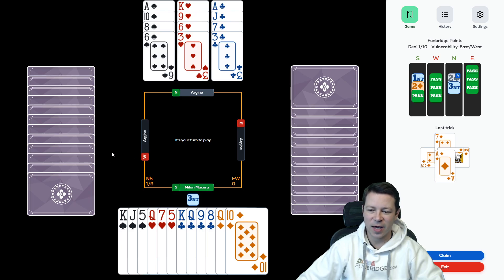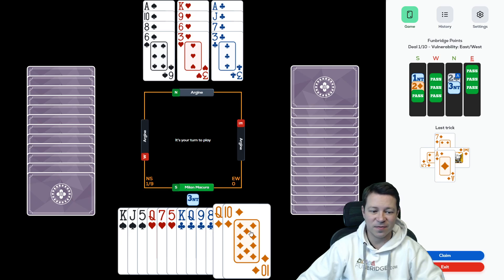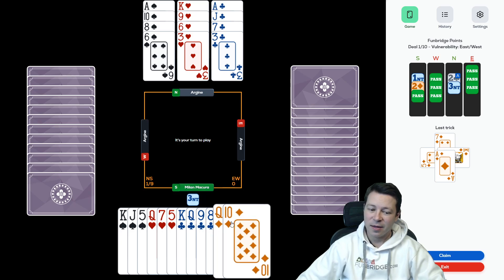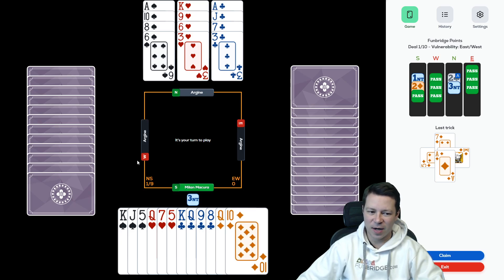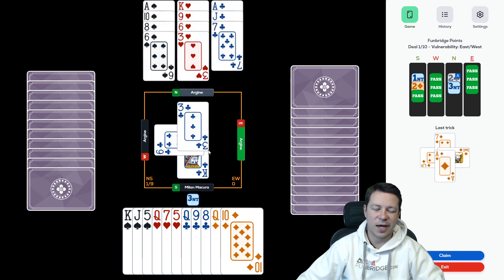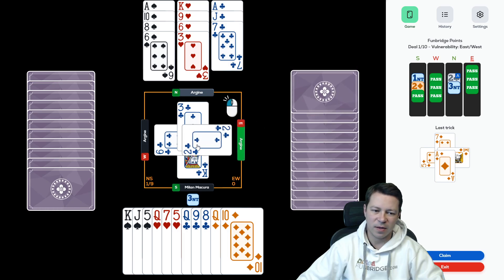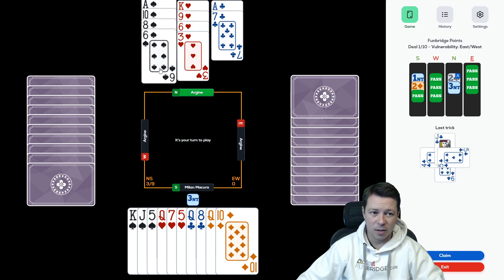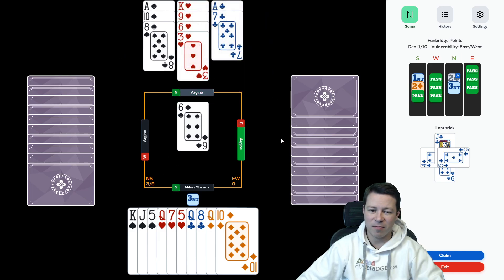If I lose the trick to West, it's okay because he cannot play the diamond — otherwise he gives me another trick. If East wins the trick, for example if I play the heart towards the king and East wins, then they will play the diamond through and very likely West has the jack. Then I would need to cash my tricks with no extra chance for overtricks. So what I will do is cash 2 rounds of clubs — maybe not necessary, but I hope they will play a heart or a diamond for me. This way I get to the dummy and play a spade towards the jack. I feel the queen might be with East, although he already had a king, so let's have a look.